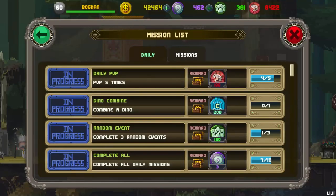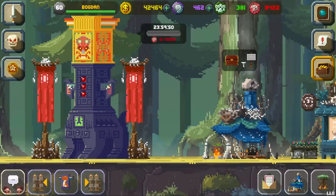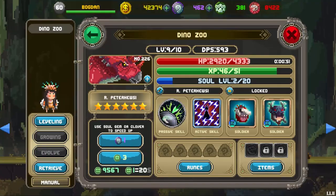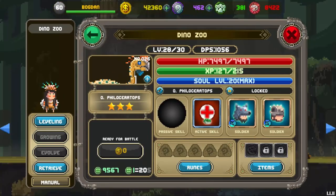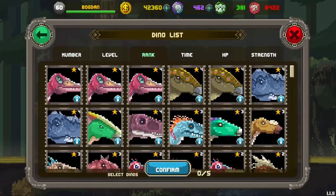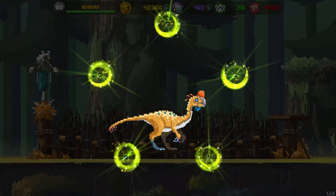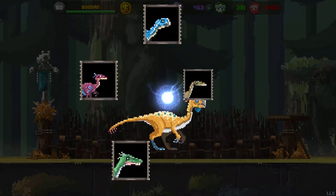What do I need to do? Complete three random events, combine a dino. Let's combine the dino — first repair our body over here, then combine a dino: one, two, three, four, five. Then we're gonna jump straight into some raids.